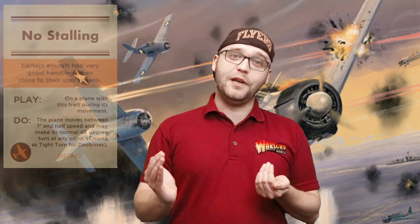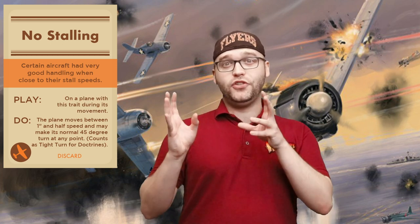Number two: agile Zeros. The Zeros naturally have a high agility score, which means that when they are shot at, they're more likely to be able to roll out of damage. This means that even though their armor is a bit less than the Wildcats, they can stay in the fight their own way. Additionally, they've got a stat card called No Stalling, which means they can move under their minimum half speed, so once you have an opportunity to shoot down a Wildcat, it'll have a harder time getting away because you can stay on the tail for longer.